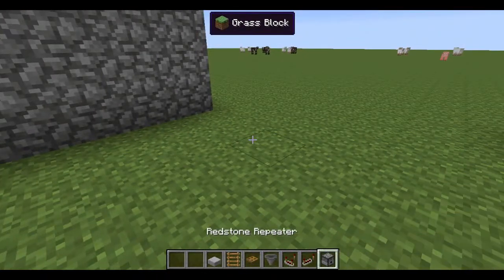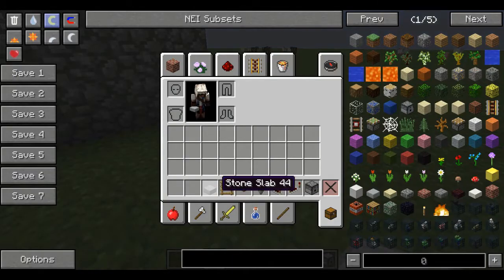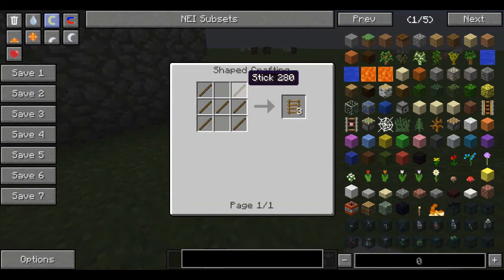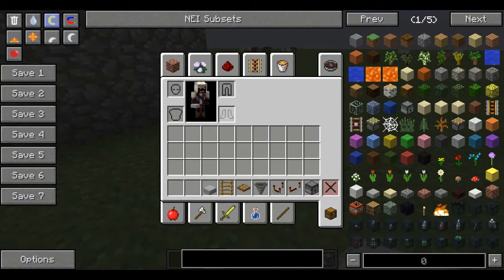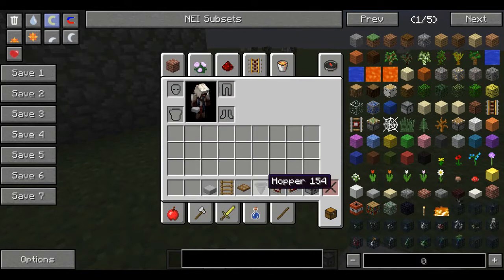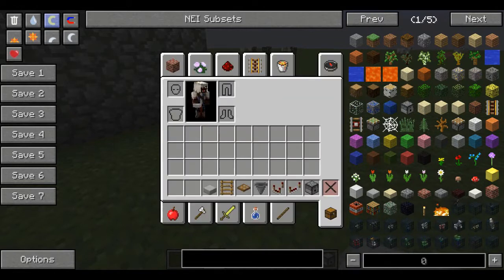Especially these three redstone items — that stuff is tricky for some people. Stone slab is straightforward. Ladder is sticks — a bunch of sticks in a ladder pattern. Trapdoor is six wood and you'll get two trapdoors. Hopper is five iron and a chest, and you will get a hopper.